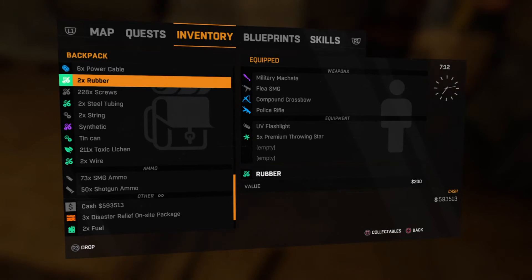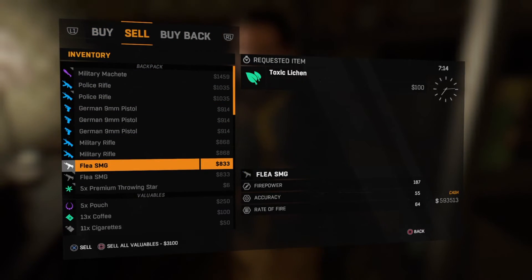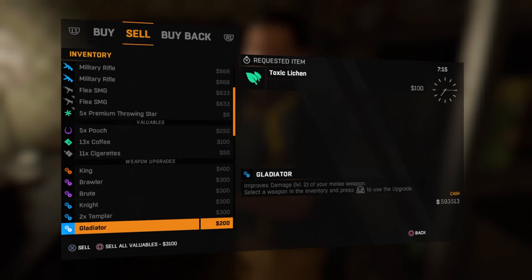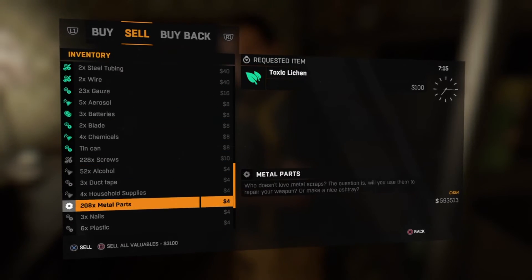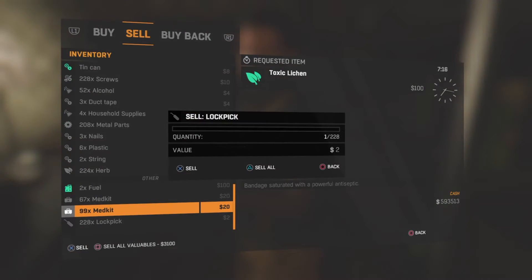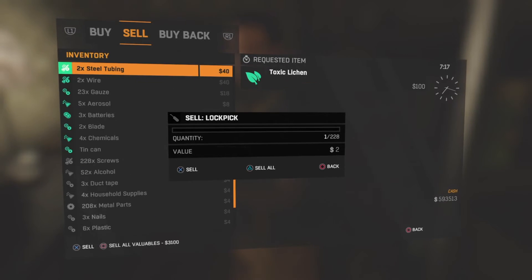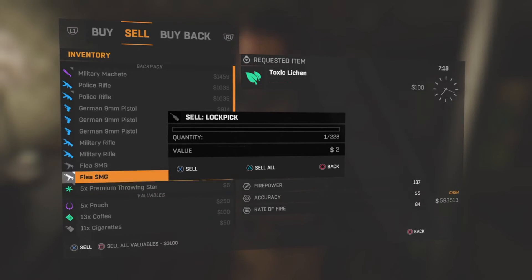This works for weapons too — I'll show you real fast. I'll duplicate my SMG. It doesn't work every time, so it takes practice. Don't flip out if you can't get it. Then you're gonna want to go to your weapon and click Triangle. I wouldn't do it if you have 228 of something that can only be stocked as one, like the SMG.